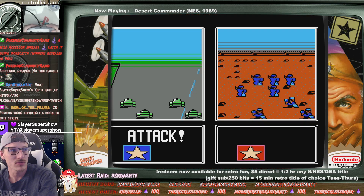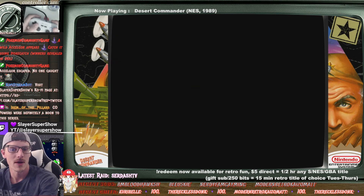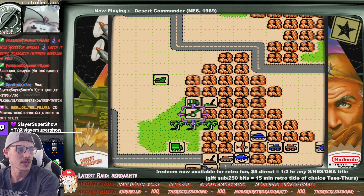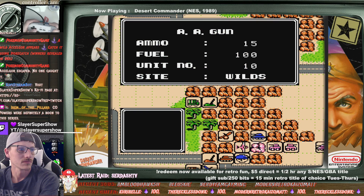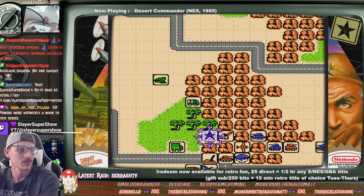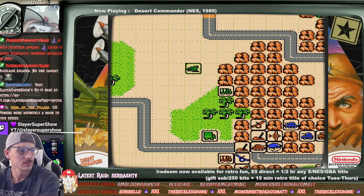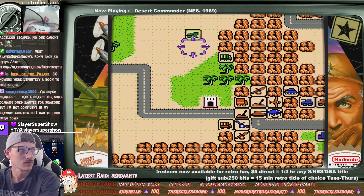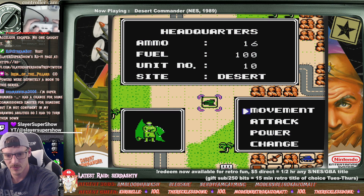Tanks against the infantry — let's hope they do good. There's only four of them. The infantry's still prevailing here. We need to get the tank up here. As far as we can get with it. I had nowhere to attack there — dang, that sucks. You're bummed. Yeah, you had a chance for some commission emotes, but I'm not confident in my drawing abilities, so you had to turn them down.